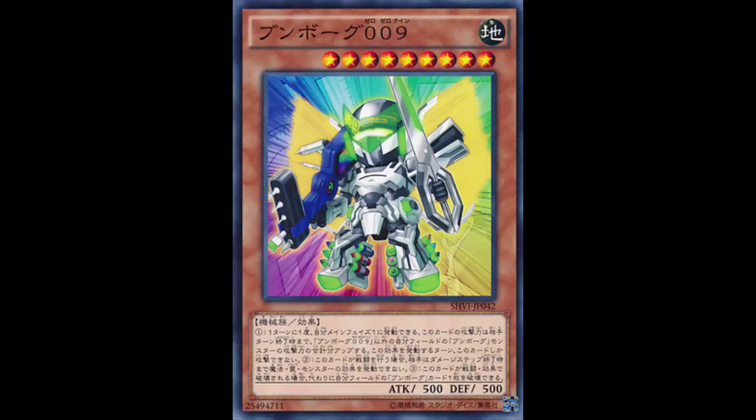Then you use Despot 3's effect — once per turn, during either player's turn, you target one Despot monster and it gains 500 attack for each Despot card you control. That would be Despot 9, Despot 3, the three Despot 2s, and your pendulum scale — that's seven cards, so 3,500 attack. On top of the 1,500 from the Despot 2 buffs, you're looking at 5,500 on that monster.